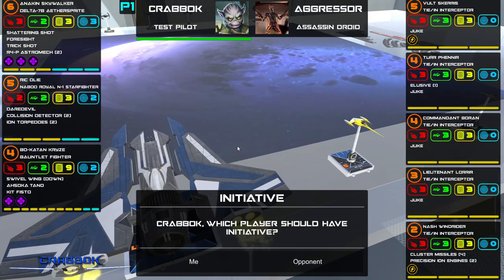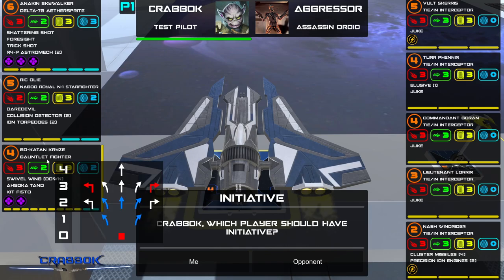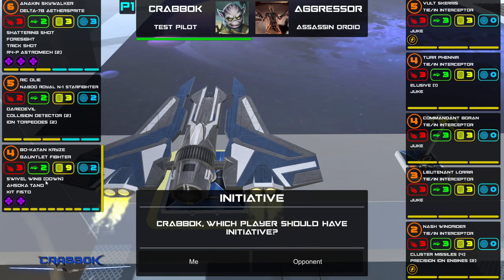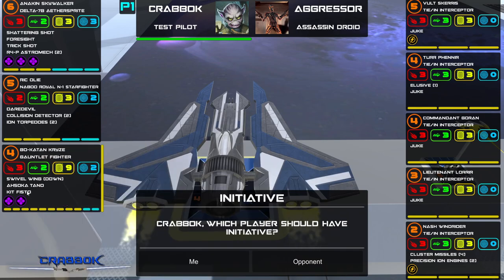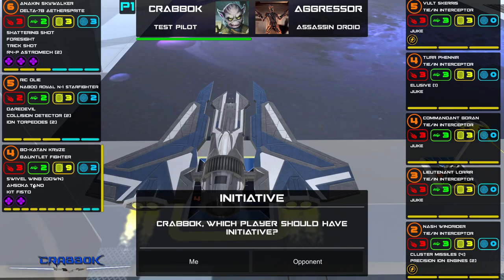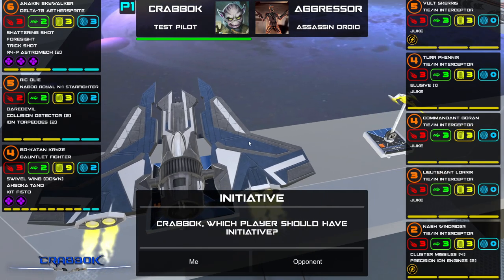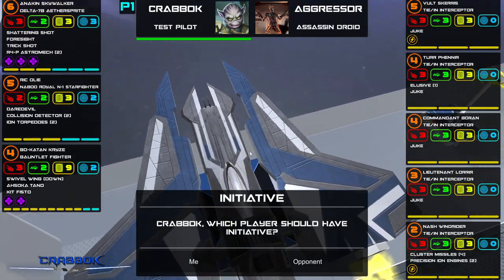What I'm going to be doing today is running Bo-Katan in a Gauntlet Fighter. Not many upgrades on here — we've got the Swivel Wing, Ahsoka Tano as a gunner, and Kit Fisto on board as a passenger as well. I really wanted to have the extra two force. I'm not sure how good this is going to be. I don't usually fly Gauntlets, but I feel inspired lately.